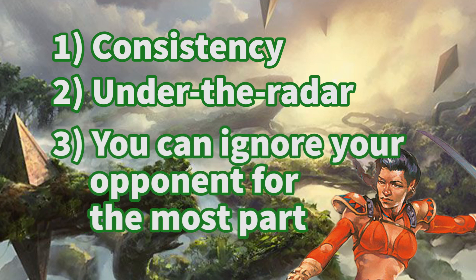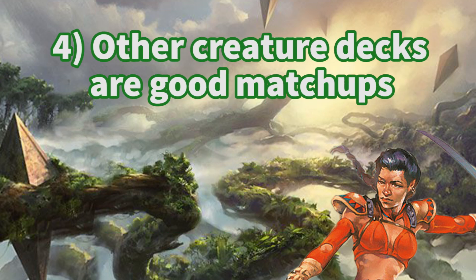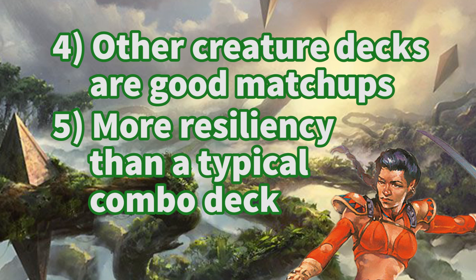Having the combo allows you to use your life total and your board as a resource, since you don't really need to be chipping in for damage or finding your way around blockers. Only your last point of life matters, so you can let your opponent do pretty much whatever they want on their side of the board as long as they don't kill you or Sisay. Playing against aggro and especially midrange decks is decently favorable as your combo is faster than they can kill you with beatdown. Even tempo decks might have a hard time against Sisay since you can deploy so much mana so quickly. Not being all in on the combo means you don't fold to a single counterspell or removal spell.